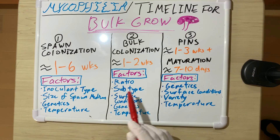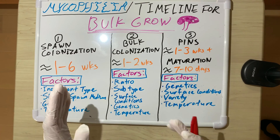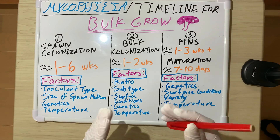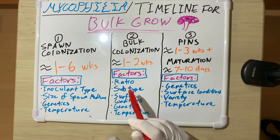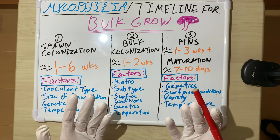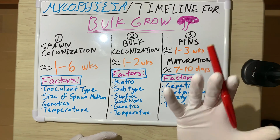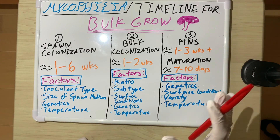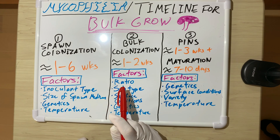For bulk colonization, one to two weeks is typical. The key factor is the spawn-to-substrate ratio. I wouldn't go above a one-to-four spawn-to-substrate ratio. But it's not just ratio — substrate type matters too. If you add manure as your substrate, the mycelium colonizes that faster than coir because it likes to eat manure quickly.